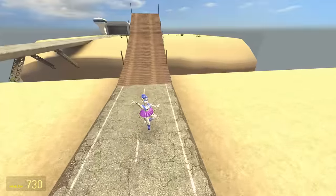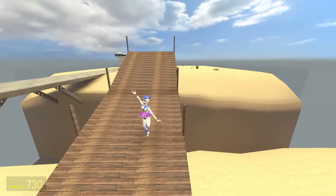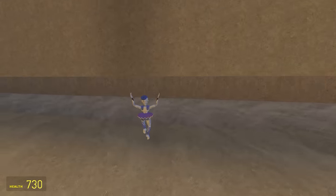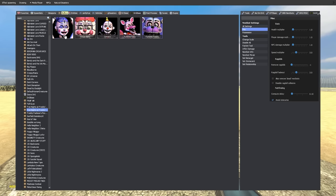Up next is Ballora. Here she is walking slash spinning, and then running is just a slightly faster spin. She hits the Sun and is in the water. Ballora — Ballwater.